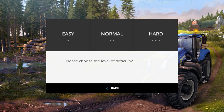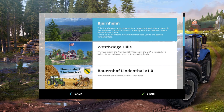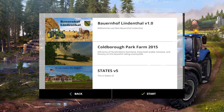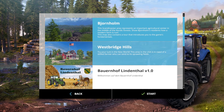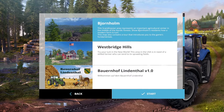Hard is quite a challenge, though after playing for a year I only play hard anymore. Let's take a look at easy mode and see what it comes with. Once you click, you're given a choice of different maps. The two maps the game comes with are Bjornholm and Westbridge Hills — these are non-modified maps. For these tutorials we're going to look mostly at non-modified content so I can be helpful to PS4 and Xbox players as well.